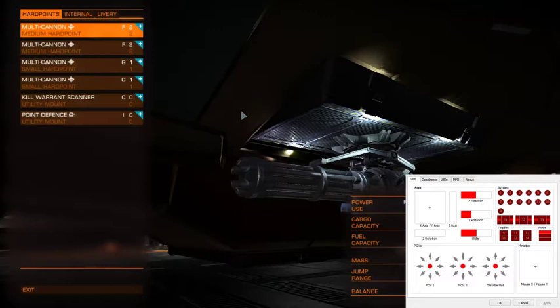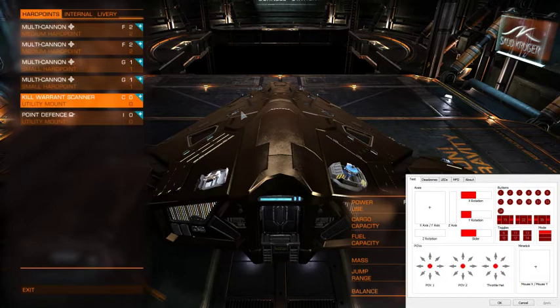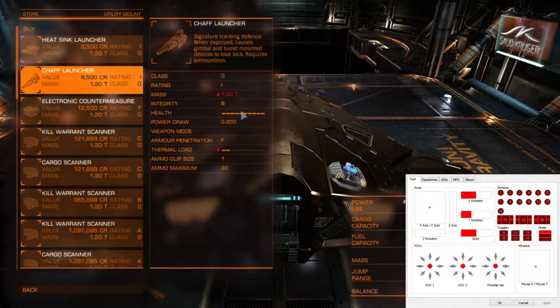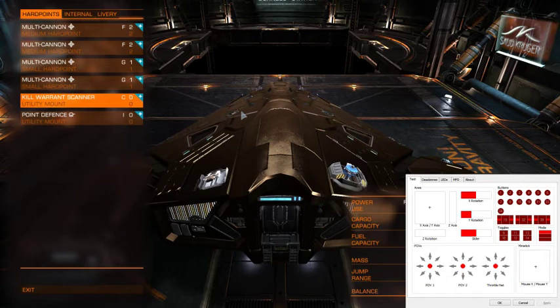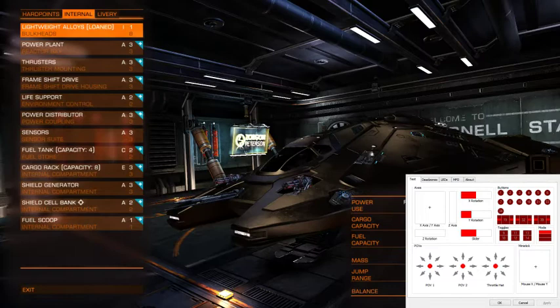I could not pimp this machine out any more than it is. I've tried an A-class Kill Warrant Scanner but there's too much power draw for this machine. The point defense system is just perfect. What I've heard about chaff launchers is that if you're smuggling gear into a station and it says 'ship scan detected,' if you launch some chaff the scan won't complete because it messes up the scans. The Kill Warrant Scanner is useful for getting more credits, as you saw. Multi-cannons make me pretend I'm a colonial viper — and seeing as my Viper is called Cara, you'll probably get the reference.